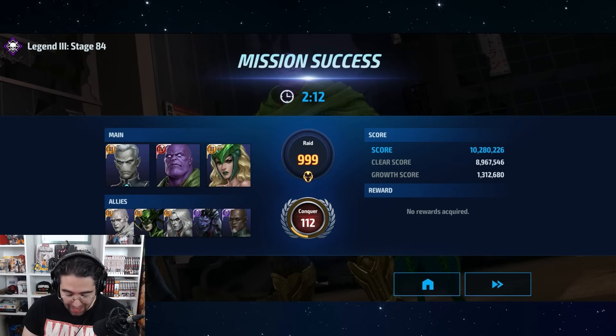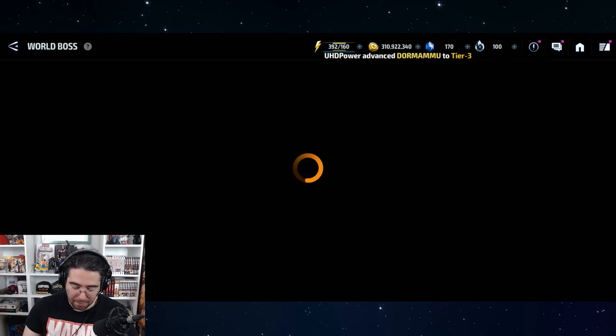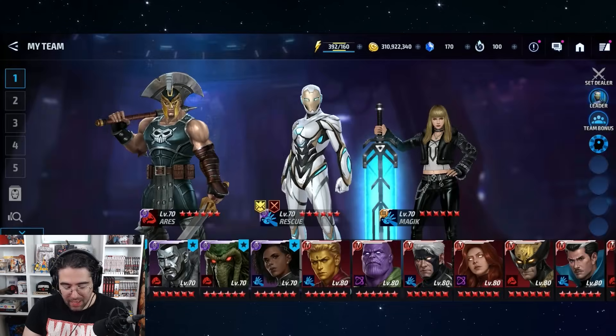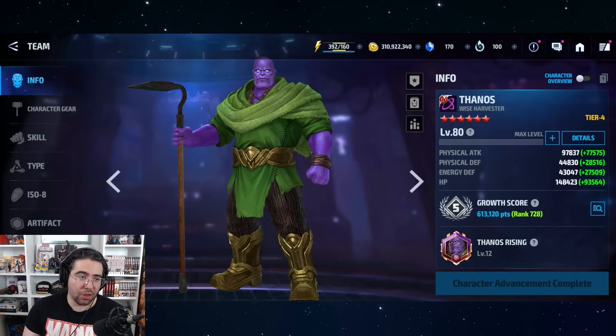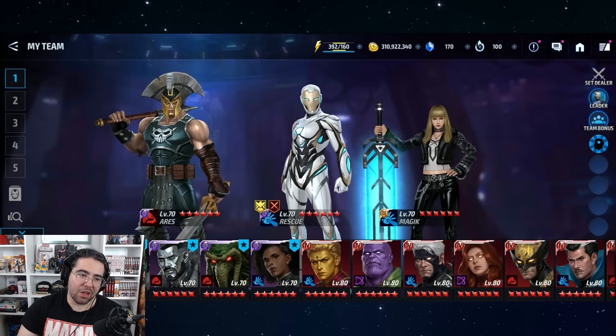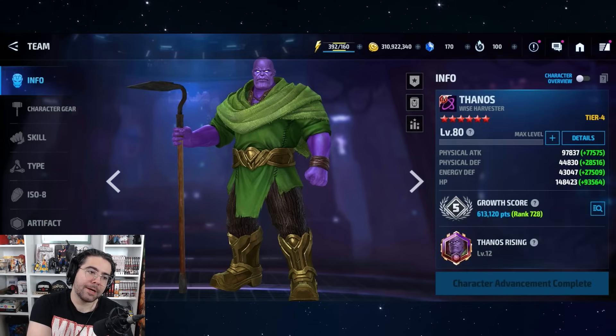Now let's take a look at the builds here before we start slandering the god of mischief. Thanos is very good at 80 and Loki is very good at 80 tier three, so I wouldn't feel bad if you bought this uniform and haven't tier four'd him. However, if you bought Loki's uniform and haven't tier four'd him, maybe wait to see — don't invest your resources just yet. I'm having a bit of buyer's remorse, especially considering I don't want to be shilling for every new tier four.